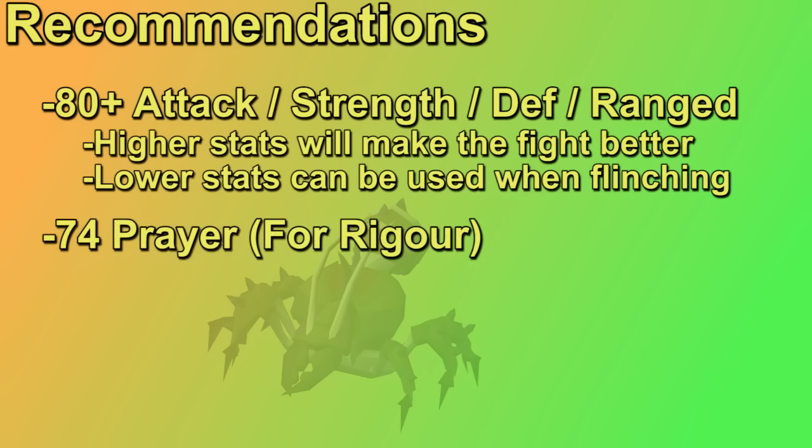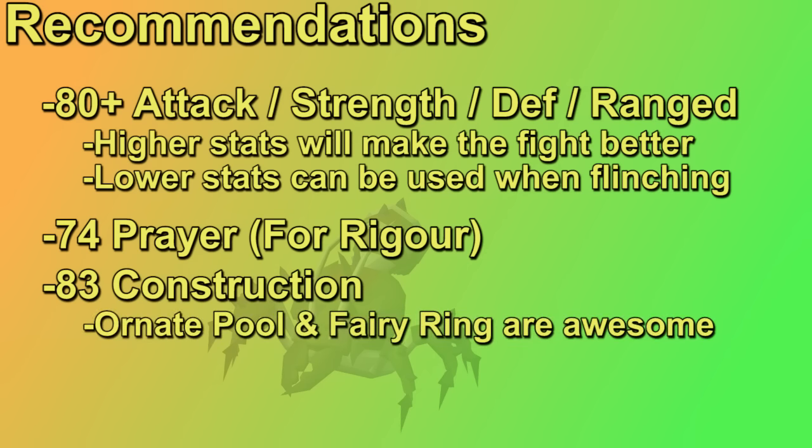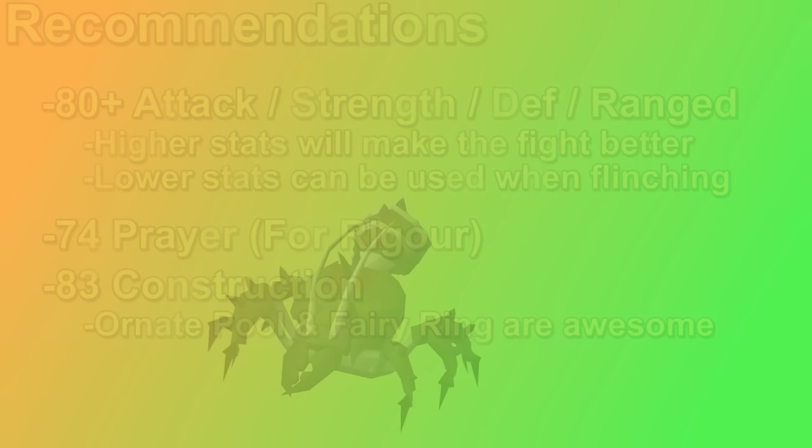74 plus prayer and unlocking Rigour and Piety is going to go a long way for better kills, but the bare minimum you'll want is Protect from Magic, which is only 37 prayer. It'd also be very beneficial to get at least 83 Construction so you can boost up to make an ornate pool in your player-owned home, and having the fairy ring in your POH is going to go a long way. You very often only get one, maybe two kills per trip, so being able to heal up at your house is pretty solid.